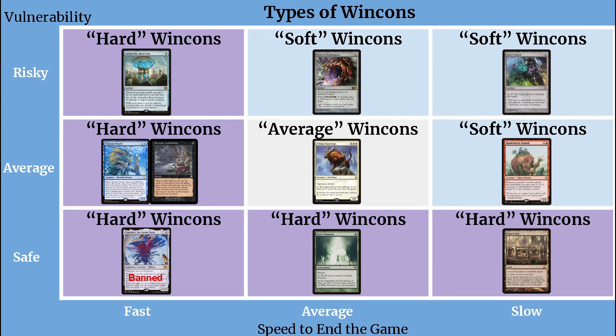As you can see, the hard win cons are those that are at the extremes of either variable — they're either extremely lethal or extremely dependable. Either way, they're so consistently reliable in what they do that they warrant an entire deck being built around them. On the other hand, the soft win cons are those that don't necessarily excel in one category or the other, and that isn't to say that soft win cons are better or worse than hard win cons. So long as it can function as a win con and end the game for you, it's still good.